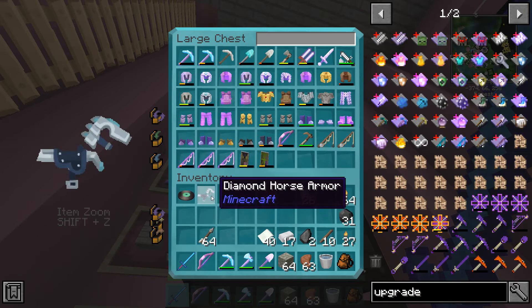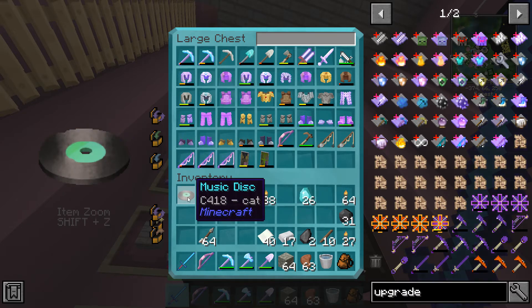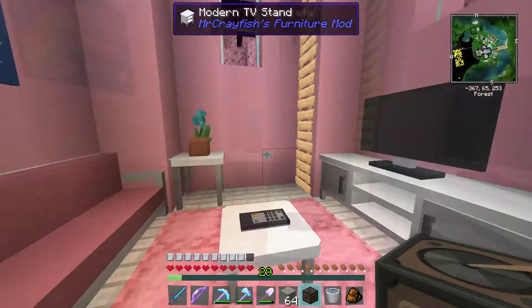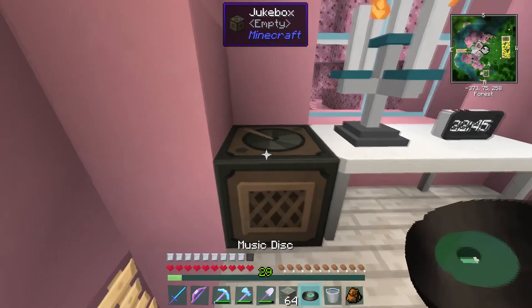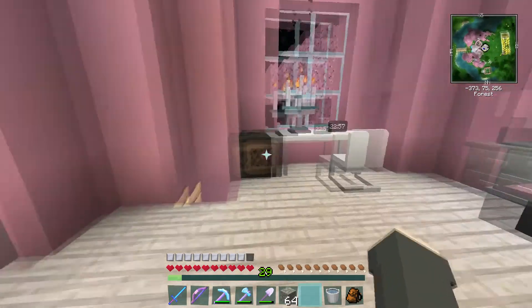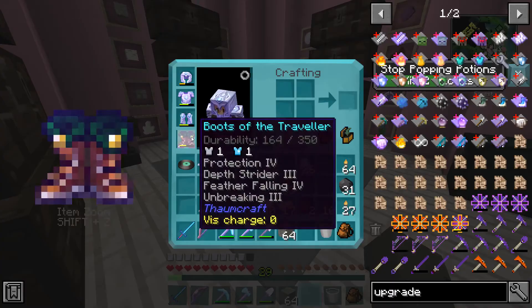I also have some items for Caleb — I already have diamond horse armor on my horse and got another one, so I'll give it to him. I also have a cat disc I think he'll like more than the one he had. He actually gave me a jukebox and I never placed it anywhere, so maybe I'll put it in my bedroom. I personally don't really like having music on when I'm playing Minecraft.